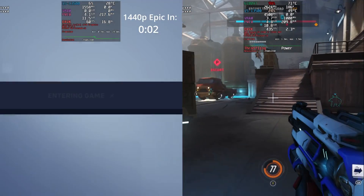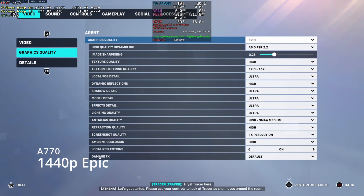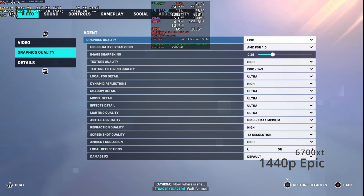Let's take a look at the game at 1440p epic. Here are the graphics settings for the A770 and here are the graphics settings for the 6700 XT — they should be the same.